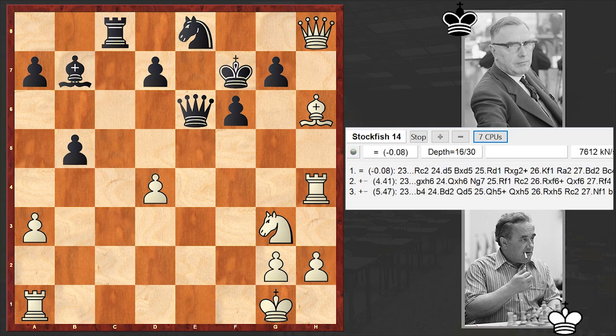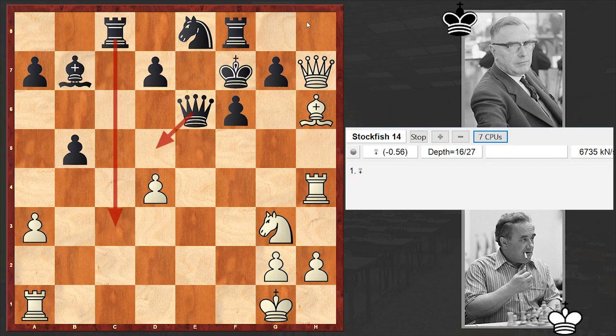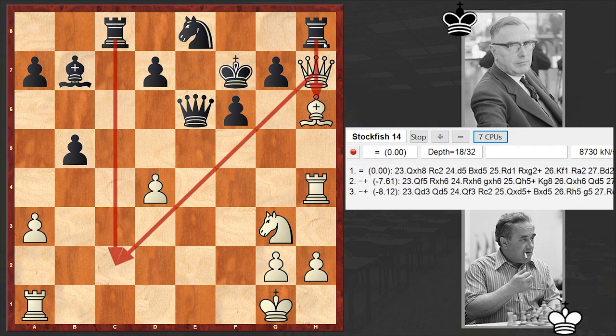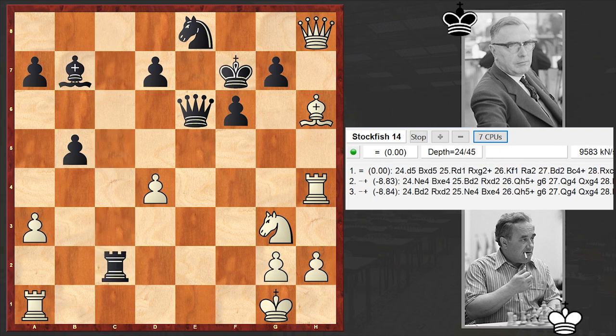I turned on Stockfish and want to stop on some key moments, especially the key point of the game. We first see Rh8, which is Stockfish's third choice. But from a human perspective this is an amazing move, after which white has to play with engine precision — something which Geller failed to do. Moreover, he was not under time pressure. He spent an hour here but failed to find d5.